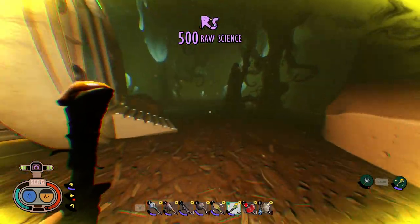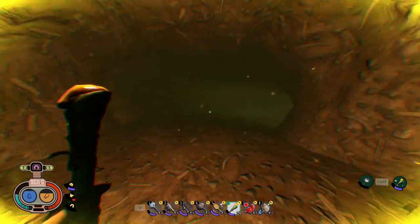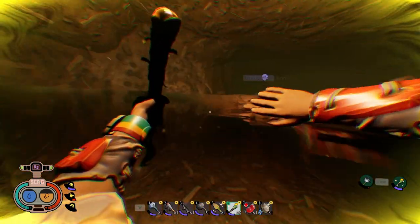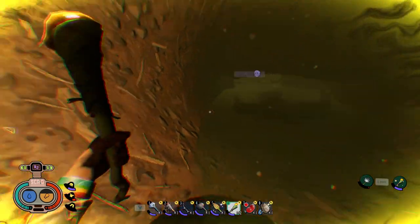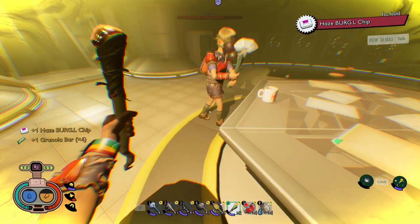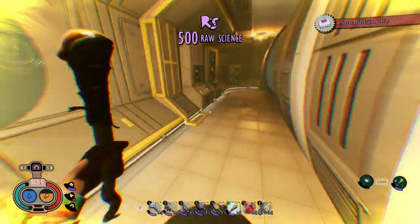If you follow the path straight back, there's going to be a water area — this leads to the Haze Burgle Chip. If you go to the right, there's just a dead end, but I think they're probably going to open that up and have more of the lab down there at some point. In this room you're going to find the Burgle Chip, a granola bar on the table, and some raw science. That's pretty much it for what's in here right now.